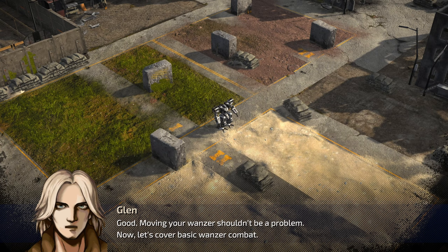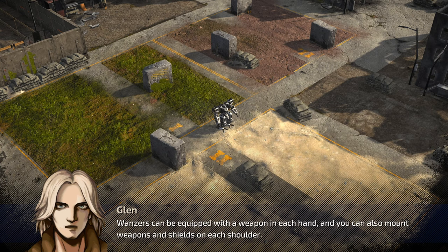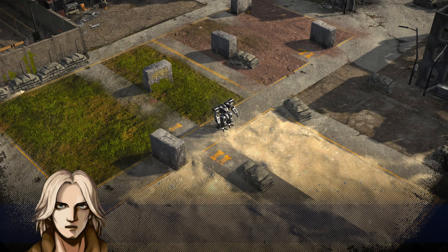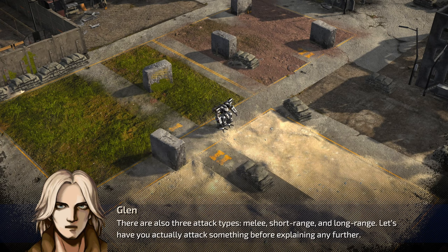Good — moving your wanzer shouldn't be a problem now. Let's cover basic wanzer combat. Wanzers can be equipped with a weapon in each hand, and you can also mount weapons and shields on each shoulder; however, you can only use one weapon when you attack. There are also three attack types: melee, short range, and long range. Let's have you actually attack something before explaining further.